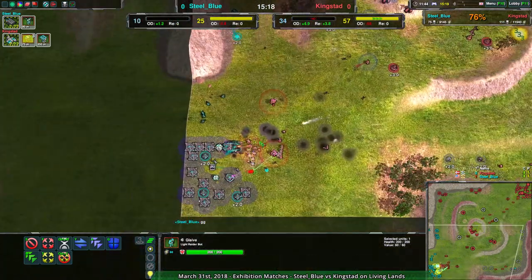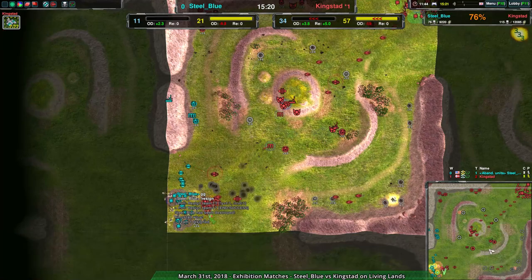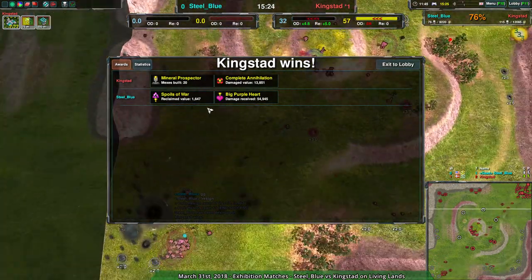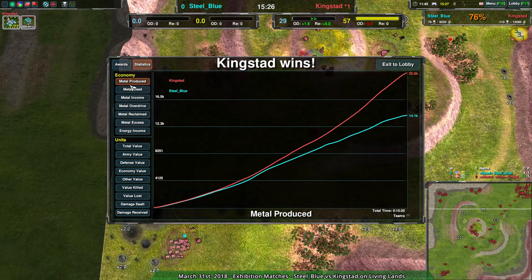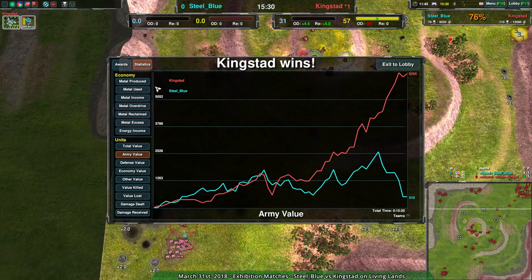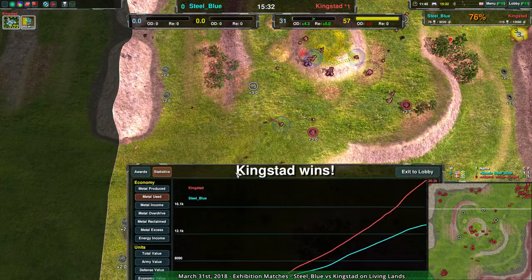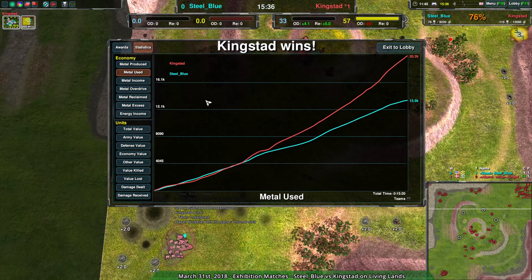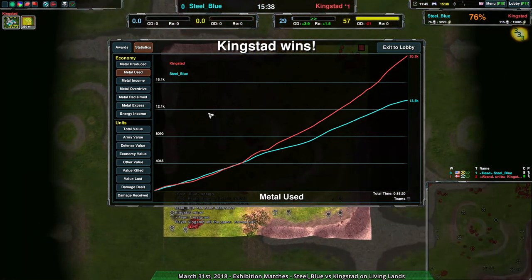That is going to be game. Steel Blue throws in the towel after a very hard fought battle, with a lot of very sneaky play and good use of the Cloakie Bot Factory. But Kingstead just had that early advantage and managed to kill the commander early on, and that led to victory on the part of Kingstead. Well done, Kingstead.